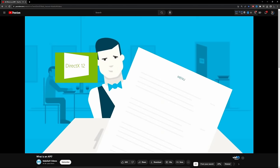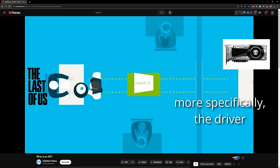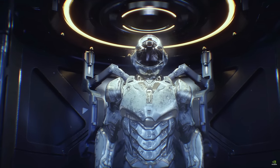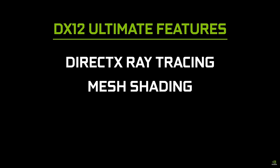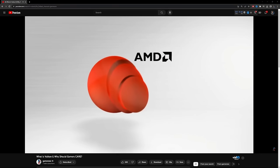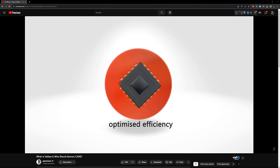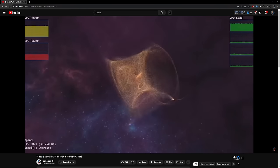Basically, a graphics API is a messenger that allows software on your PC — say a game — to communicate with PC hardware, say your graphics card. The most popular graphics API at the moment, especially on PC, is DirectX, and that's made by Microsoft. The second most popular is Vulkan, which you might have heard to be the savior of all APIs, and that is by the Khronos Group. We're going to talk a little bit more about that one later.